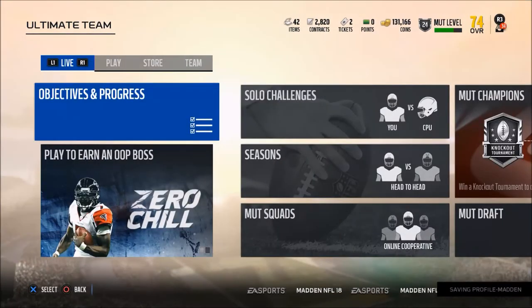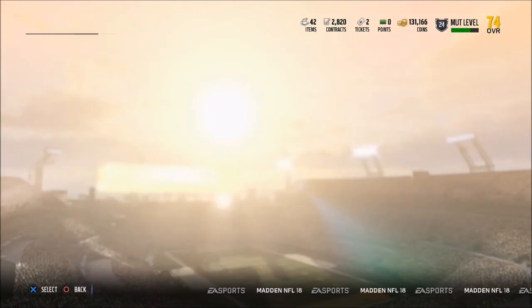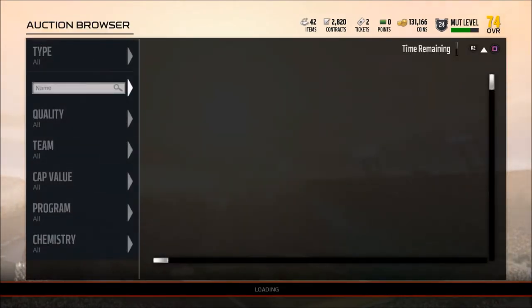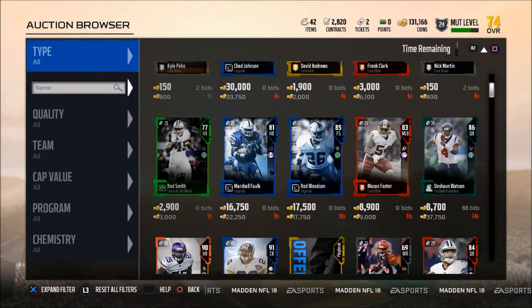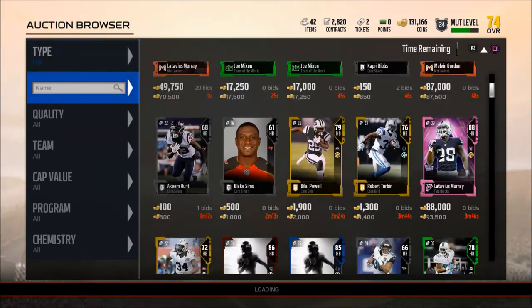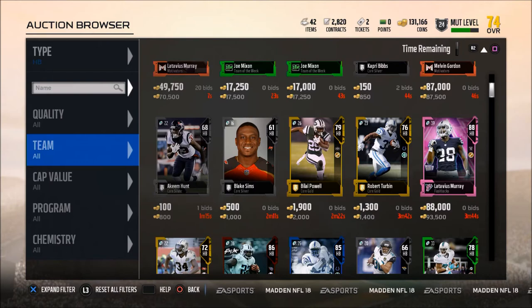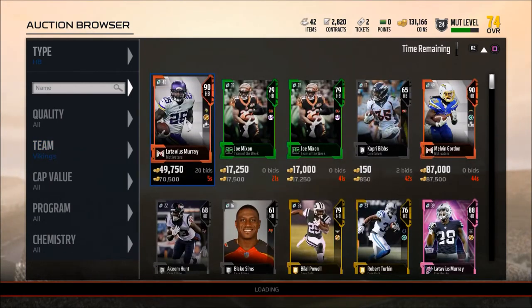I will show you his stats so you can see his price. He has really served me well as a running back — he's also my kick returner, so he does double duty. He doesn't have the best speed, obviously not 99 speed, but what he does well is he has really good elusiveness and a really good spin move. In my opinion the spin move is the best move in the game.